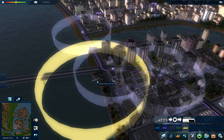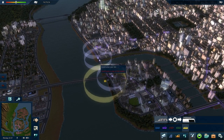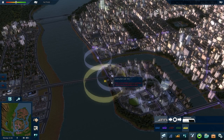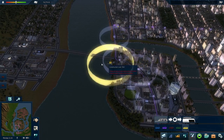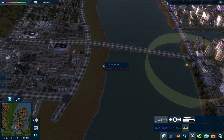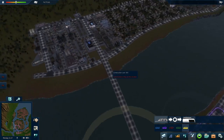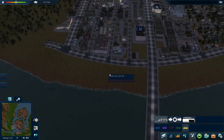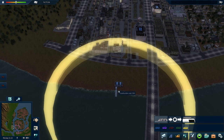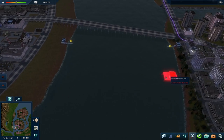I'm going to build a water bus pier right here, and I'm hoping that because it's close to that bus stop, passengers will transfer from the bus to the water bus or vice versa. I'll build my other pier — turning it around with some right-clicks. Unfortunately this doesn't really hit the industry; I can't get it close enough to make a difference. So it's a big question whether this is going to make a profit or even get any passengers. I'm going to build it right there — it's going to be a very short route.